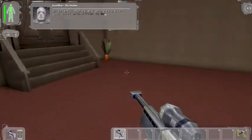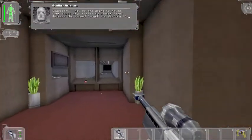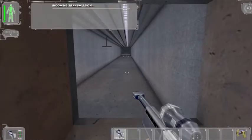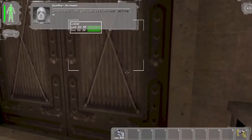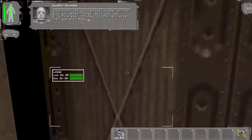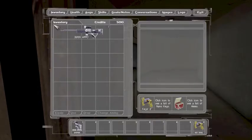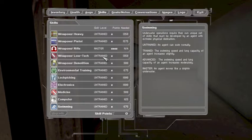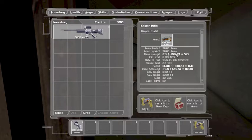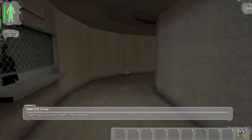Excellent. Now we are going to raise your skill with rifles to master level. Release the second target and destroy it. Let's check skills — we really have master, yes. Check range. Max range and accuracy range is the same.